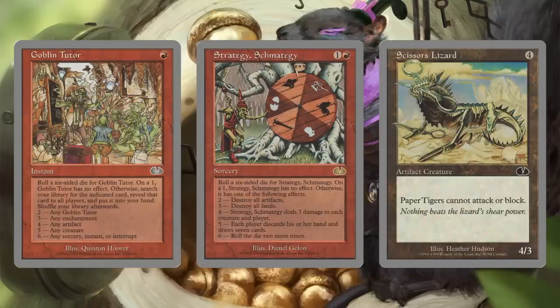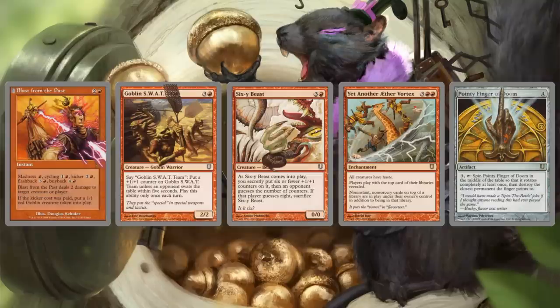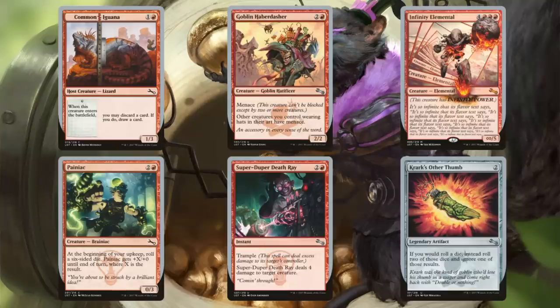On to the red deck. Reprints from Unglued: Goblin Tutor, Strategy Schmattagy, and Scissors Lizard. From Unhinged: Blast from the Past, Goblin Swat Team, 60 Beast, Aether Vortex, and Pointy Finger of Doom. From Unstable: Common Iguana, Goblin Haberdasher, Infinity Elemental, Paniac, Super Duper Death Ray, and Crark's Other Thumb.